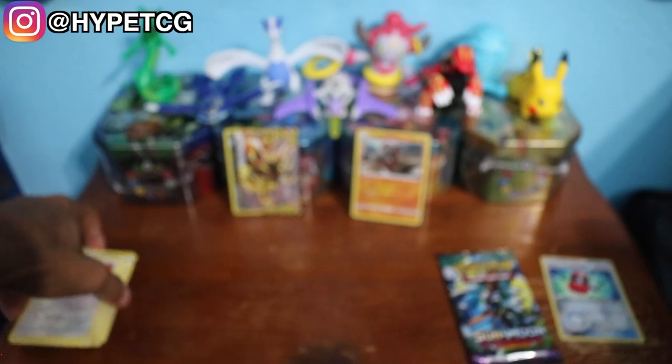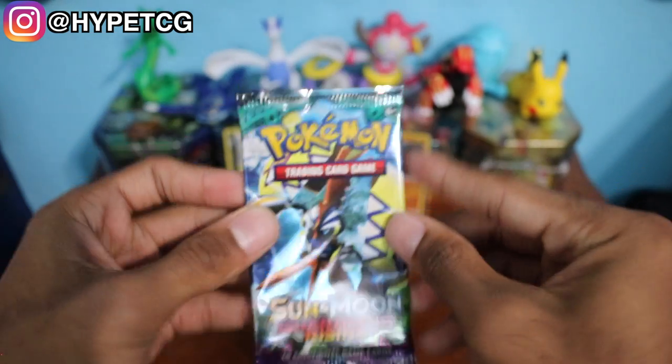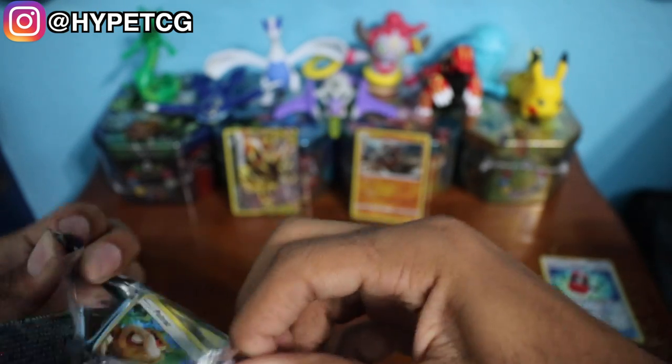I will take that Crushing Hammer — that is a great card to pull. Last but not least, the Tapu Koko Sun and Moon Guardians Rising pack. You guys already know what we're looking for in this pack — we are looking for that Tapu Lele. So let's go ahead and see what we can pull.